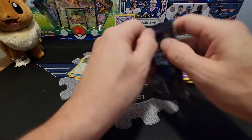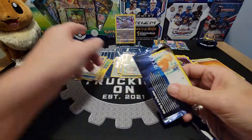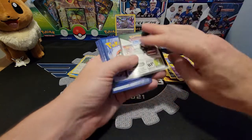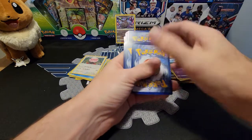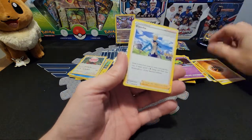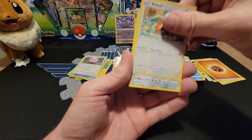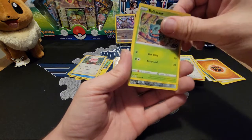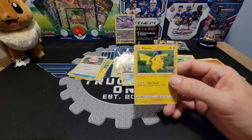Alright, two packs to go. Every time I look back over here I'm saying to myself, Exeggutor. Let's see if we can get a full art — an alternate art would be great but just a full art would be cool. Blanche, Steelix, Wartortle, Blanche, Bidoof, Meltan, Charmander, Aipom, Bulbasaur, Melmetal Reverse, and another Pikachu. What the heck, man?